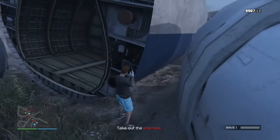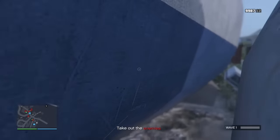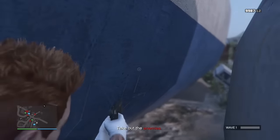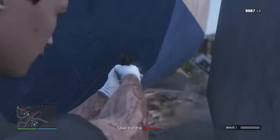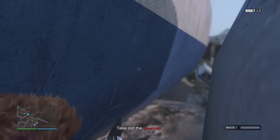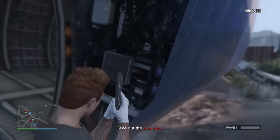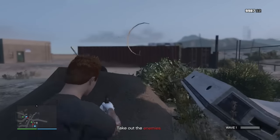Basically what you want to do is aim down the sights, walk up to this edge, and then try to sneak around the corner and glitch inside the plane. It's tricky — I don't get it on my first try, but I eventually do get it. You just want to try to go around and glitch your body in. When you're going around, try to move to the left a bit so you can glitch inside. It's pretty tedious and tricky, but keep going around and your character will glitch in.